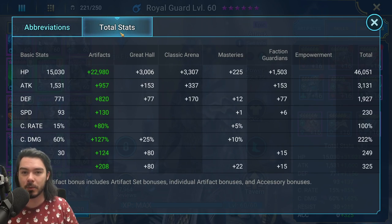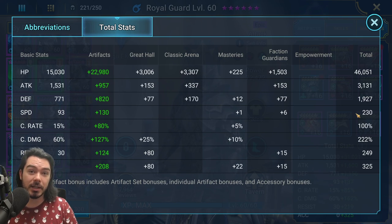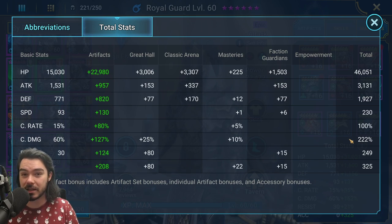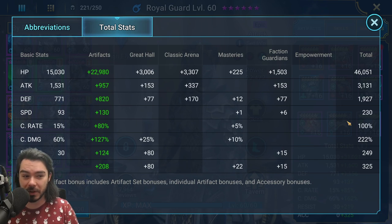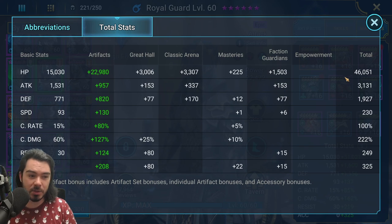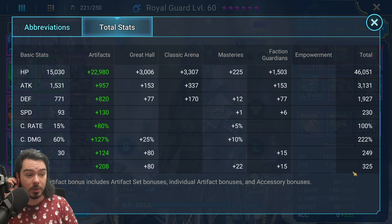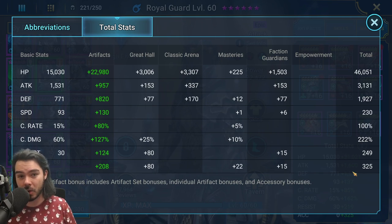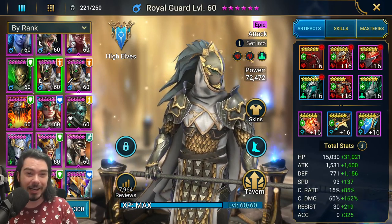For an endgame Royal Guard, here's what you're looking for: attack doesn't actually matter, we don't care. We want high speed — 230 plus. Obviously 100% crit rate. We're actually going to drop his crit damage pretty low for endgame, running at around 222% — really looking for over 200%, which is kind of crazy. Very different from the early game build. We want him pushing towards 2,000 defense and above 40,000 HP — this is to make him tanky enough for Hydra — so he's fast enough to get lots of turns, still doing good damage, can survive hits. We're also aiming for 350 accuracy.